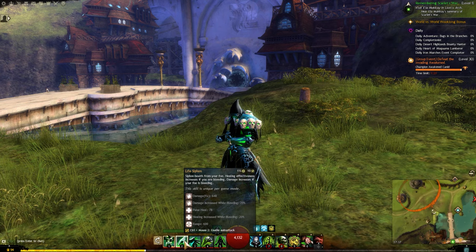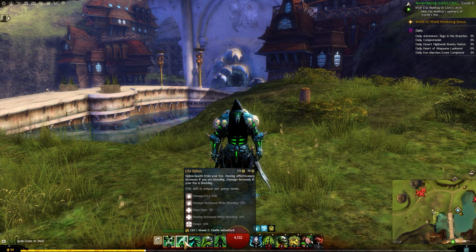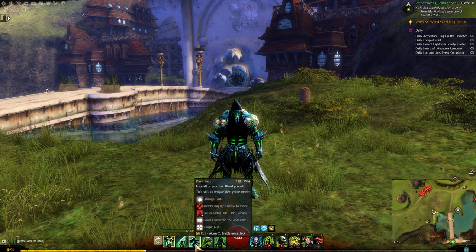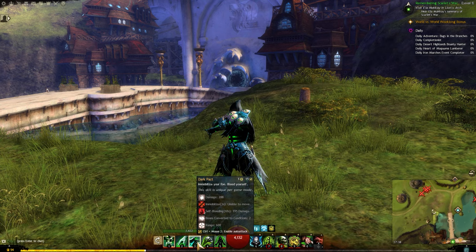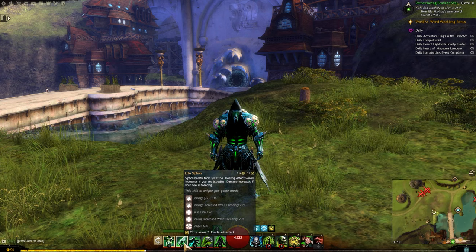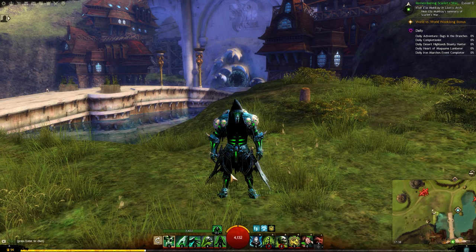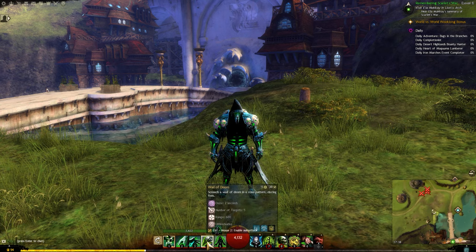Your number two skill on the dagger is life siphon — you siphon health from the enemy, and healing effectiveness increases if your foe is bleeding. Your number three, dark pact, immobilizes your foe and bleeds yourself, which links in with your number two ability. So you want to use number three before number two — it damages the enemy, immobilizes them, does some self-bleeding, and converts boons to conditions on enemies. Just watch that there is an optimum order to use your skills in.